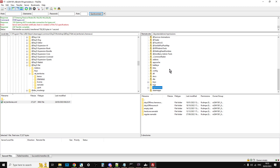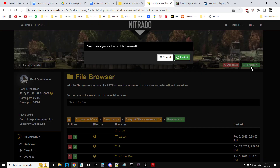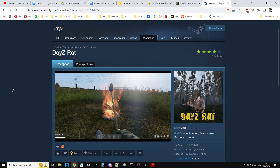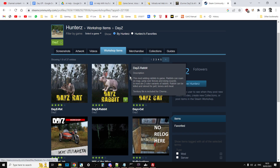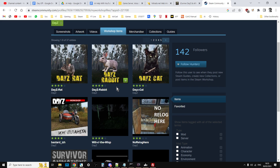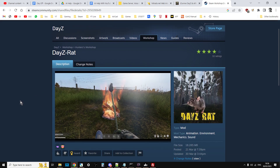All we need to do now is go back to the server and hit restart. We have now installed DayZ Rat on our remote community server — in this case Nitrado. Hopefully you found that useful. Hunter is working on a snake mod next, so within Hunter's stuff we're going to have the rat, the cat, the rabbit, and there's going to be a snake that will bite you as well — pretty cool. If you found this useful hit like, if you want to see more press subscribe, and I'll see you again soon.